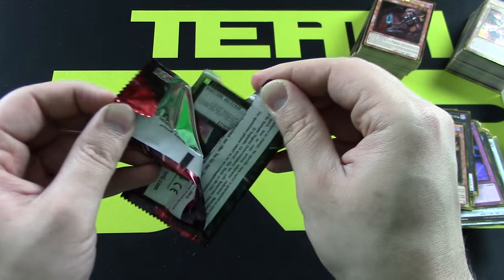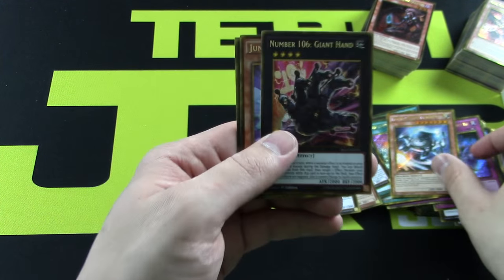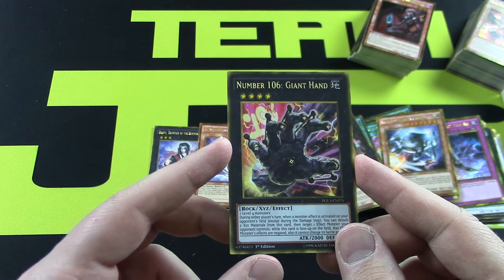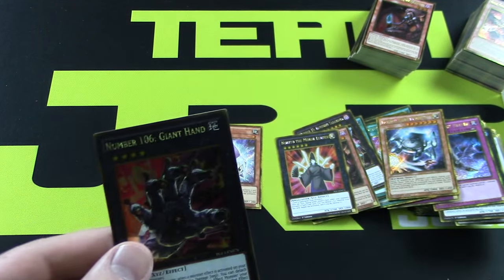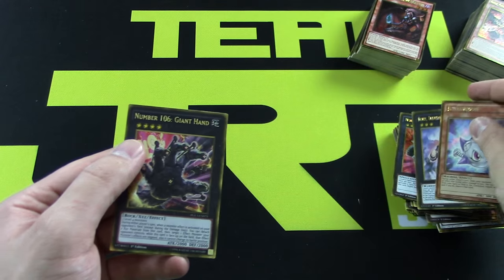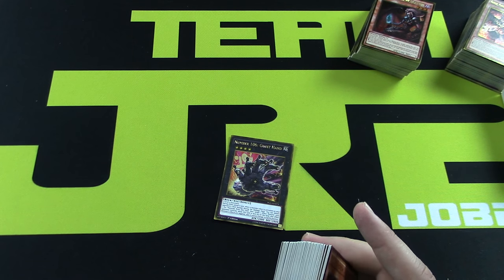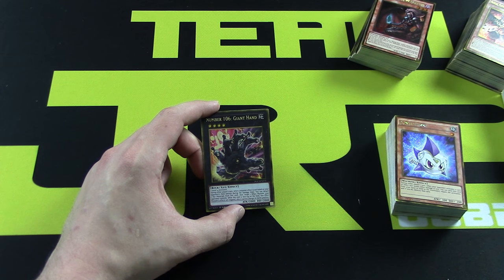Last pack here, come on — and yes! Number 106 Giant Hand in our last booster pack! This is what I've been looking for the entire time! We ended up pulling it in our last booster pack of box number four — how epic! This card was a $900 card, absolutely incredible. Dante in there as well — what an epic way to end this video! Please post a comment below, like and subscribe. Tomorrow's video will announce the free booster pack winner and we'll have more Premium Gold Infinite Gold openings.